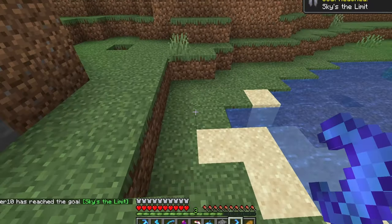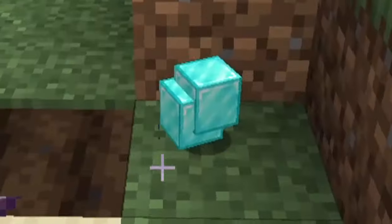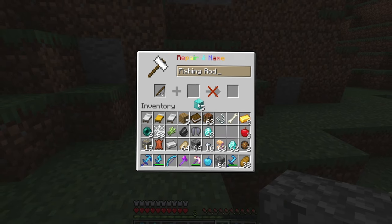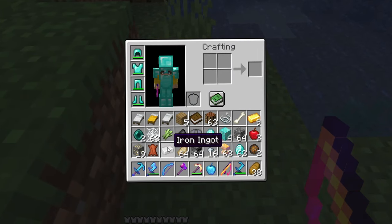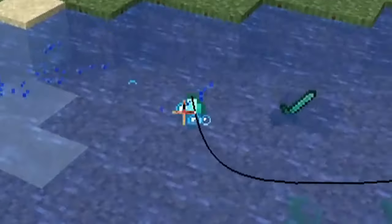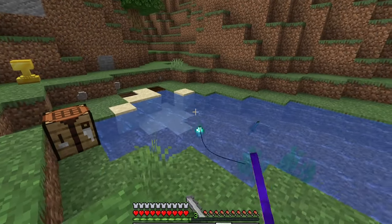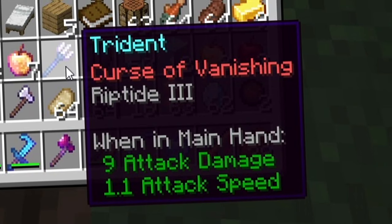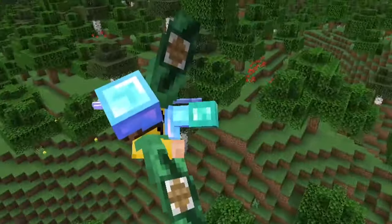On the surface I find an elytra and keep it. I combine a fishing rod with a diamond block to make the Rod of Riches — and it fishes up op items like an Unbreaking 3 axe, diamond blocks, and another elytra. This gives us a way to access op items on demand, and it's pulling up more and more valuable gear.